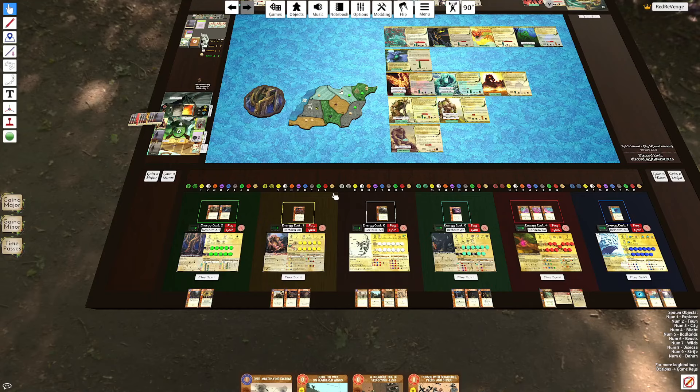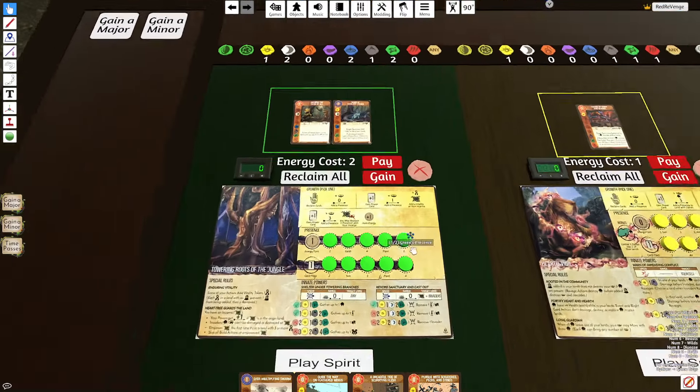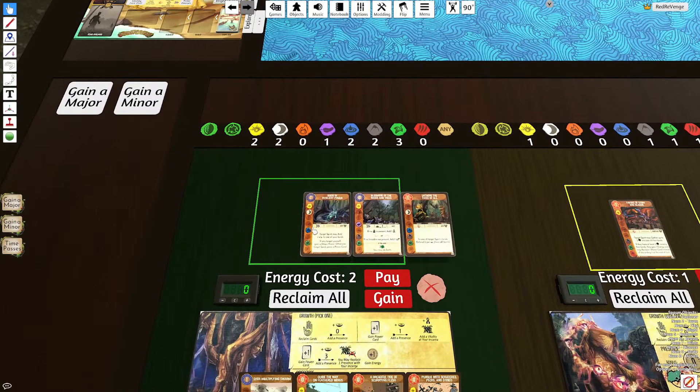Welcome back to another Spirit Island video. In this video we're going to be talking about Roots' combos. Looking at Roots here, we have three different cards that can combo with the team.